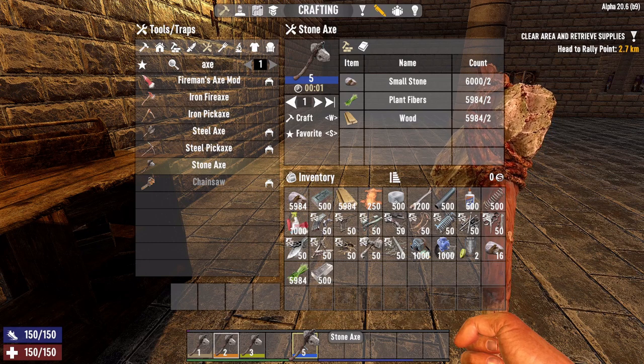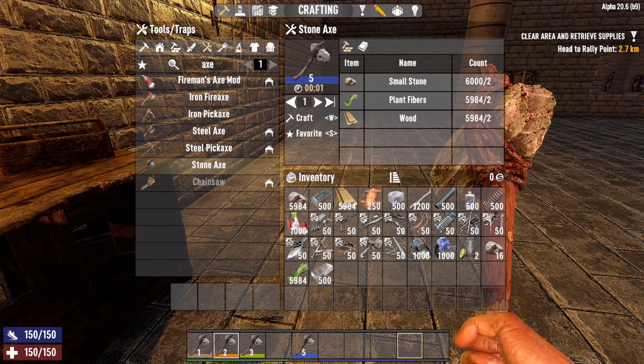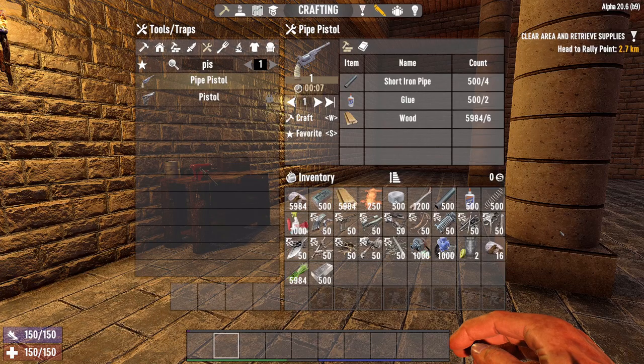So that's tools. Now let's talk about weapons — we'll start with pistols, but the principle is exactly the same as tools, and it's actually exactly the same regardless of what it is you're creating: whether it be a pistol, a machine gun, a spear, a baseball bat — it doesn't matter, it's all the same principle. Off the bat, you can only create quality one level items.